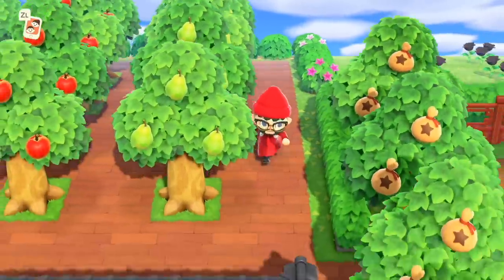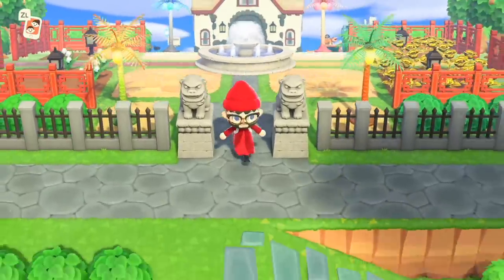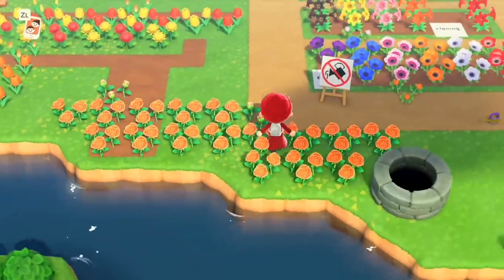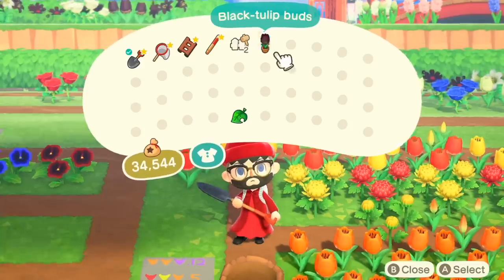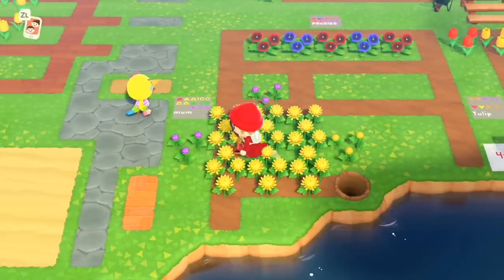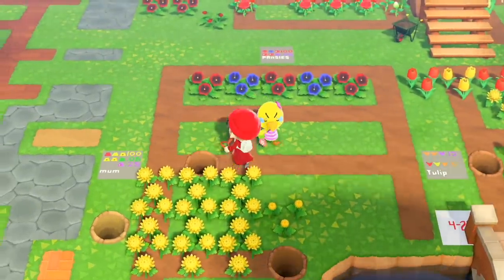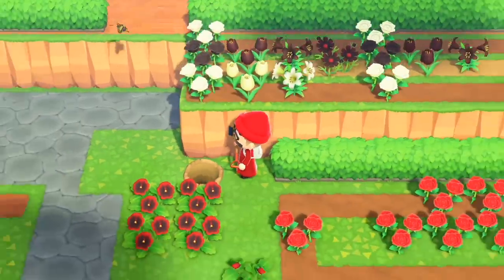First thing I do when I wake up is check my flowers - something that was always a background thing and now it's what I wake up for. The island oranges still haven't done anything amazing. Are these black tulips? Yeah those are black tulips. These purple mums can breed us one of the greens at a 25% rate, meanwhile the yellows can only breed a green at a 0.6% rate. And look - our hybrid reds already got us purple pansies!